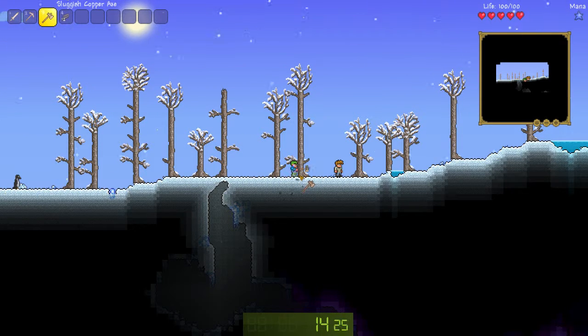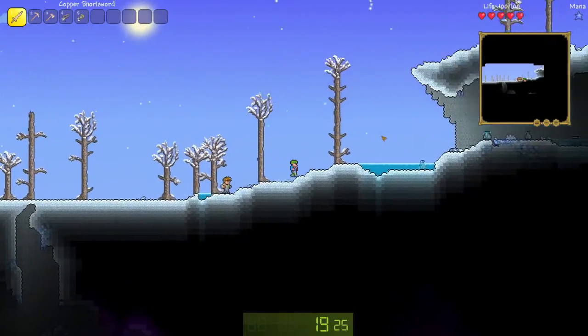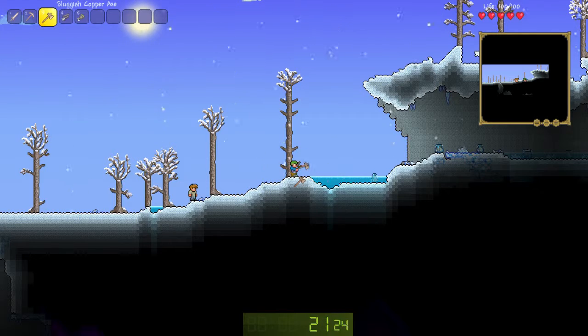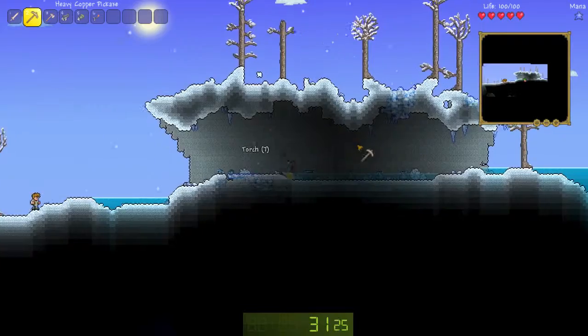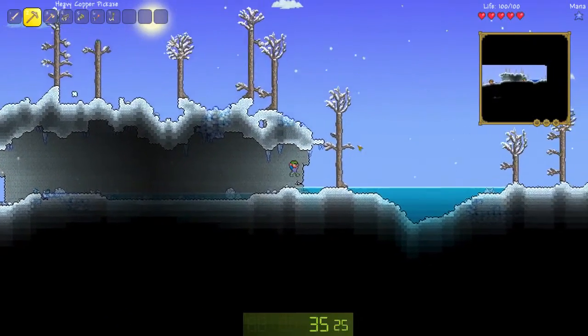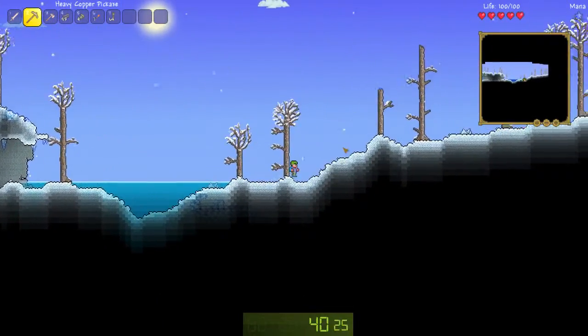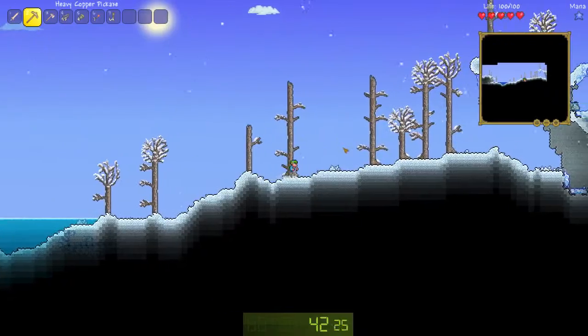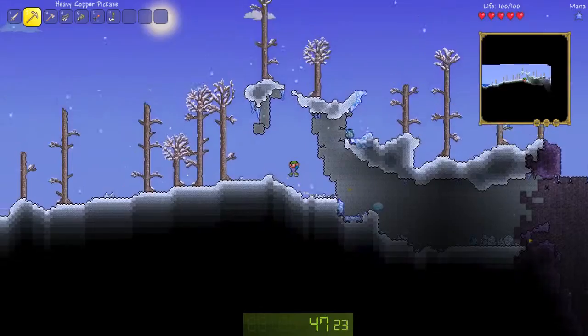So I'm gonna get some wood here — I need some wood. Wood is always your first priority. And we need to get underground as fast as possible. There's a couple things that I need for this run: I'm gonna need sand — about 60 sand — and I'm gonna need cobwebs, about 18 cobwebs, so I can make about 30 Molotovs. 30 Molotovs should be good enough.